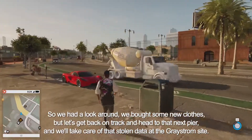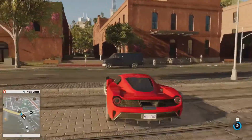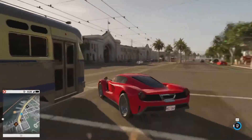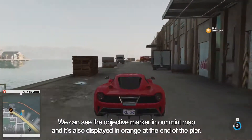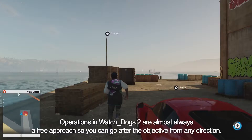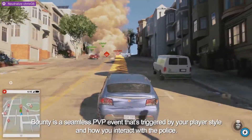So we had a look around and we bought some new clothes, but let's get back on track and head to that next pier and take care of that stolen data at the Greystrom site. We can see the objective marker in our minimap and it's also displayed in orange at the end of the pier. Let's park our car past the scissor lift and go scout the place on foot. Operations in Watch Dogs 2 are almost always a free approach, so you can go after the objective from any direction.